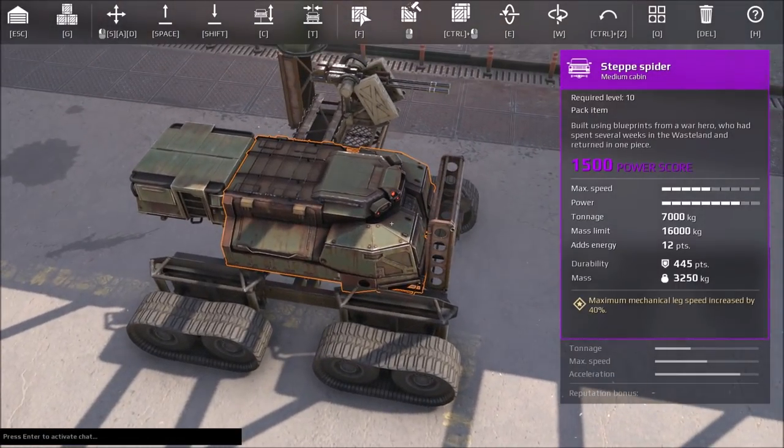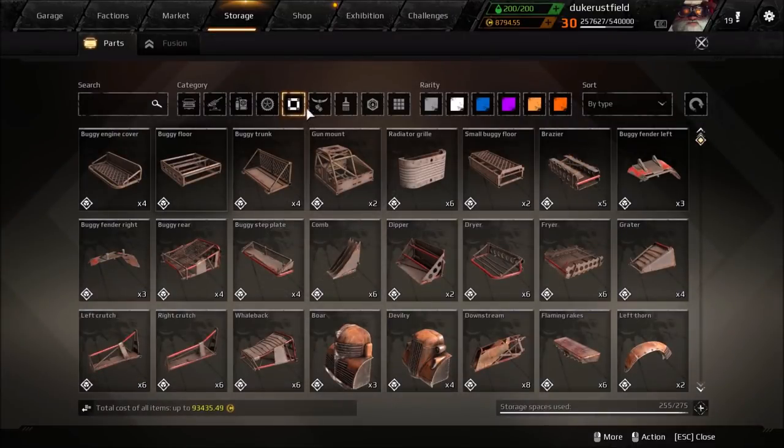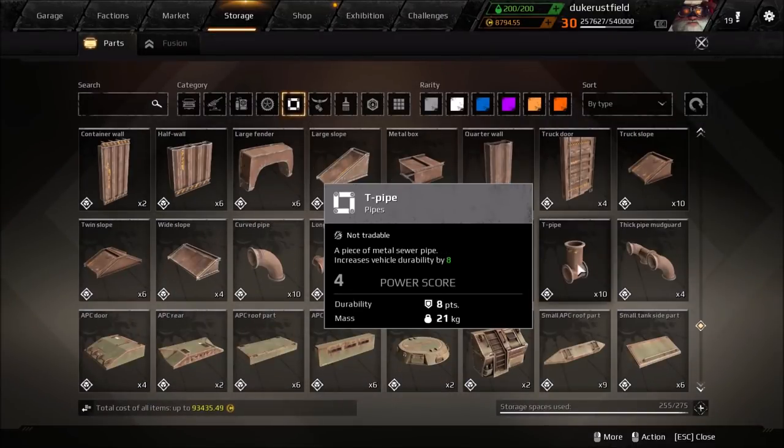The cabin will still take 90%. You might as well just stick a bumper up there and it would do pretty much the same thing, but at the cost of the power score difference.